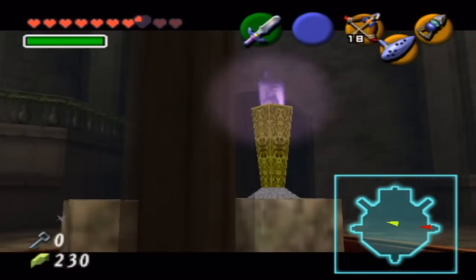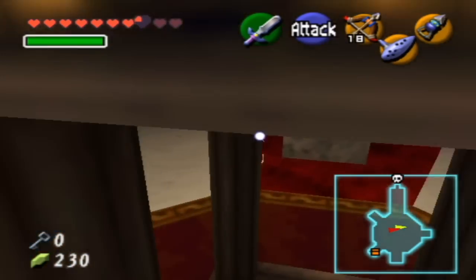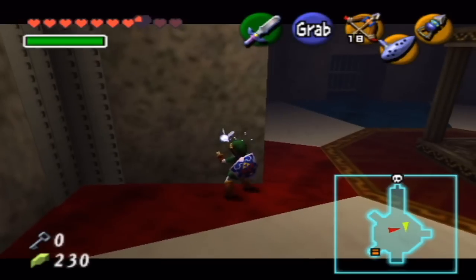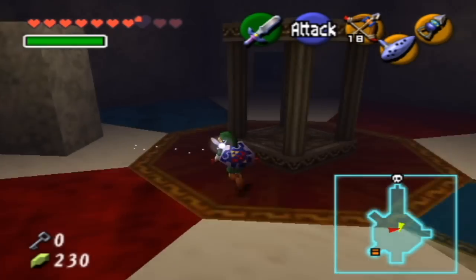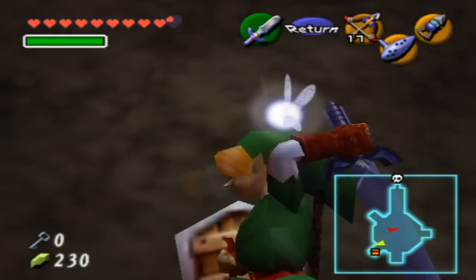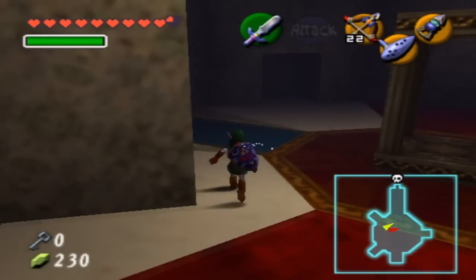And now we're heading into the final part of the dungeon — the basement floor. So let's get in the elevator. There's one more gold Skulltula we have to get, but other than that all we have to do is press a couple of switches, and that's basically it — just press a couple of switches to open our way up to the boss door, and then we can get on with our lives. Here's the gold Skulltula right here. And now we have all the gold Skulltulas in this dungeon, so there's no need to worry about them anymore.